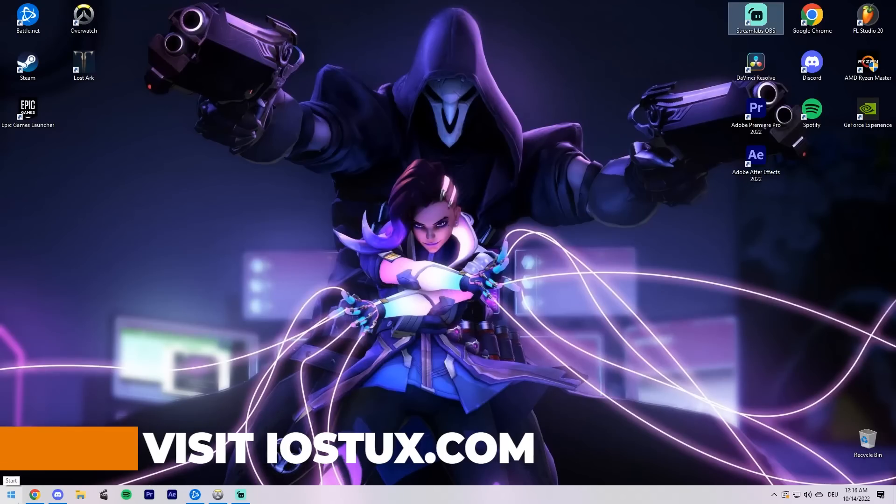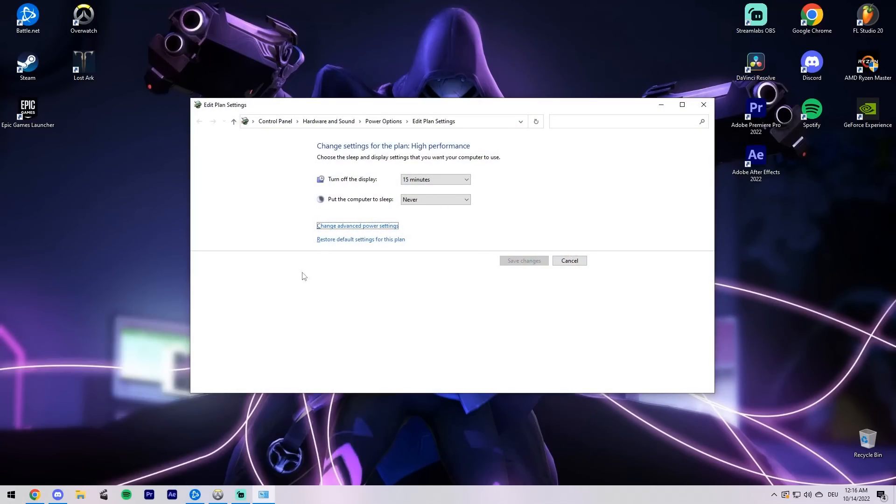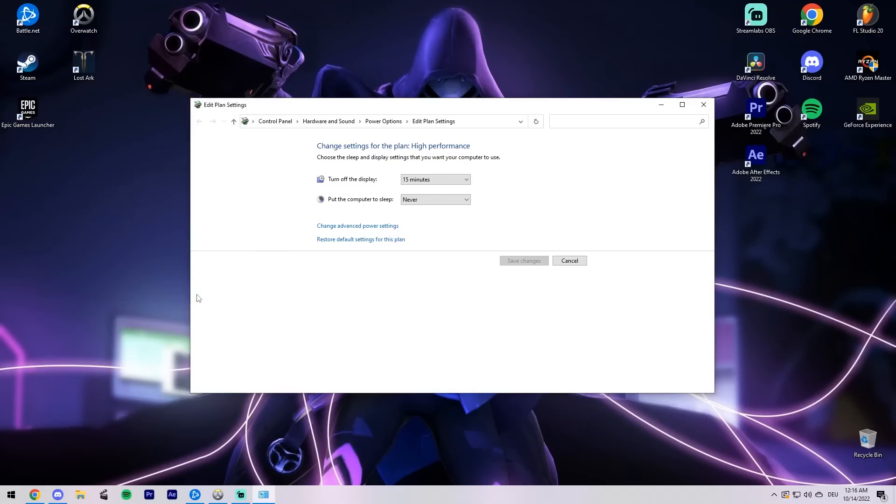Power plan. Open your Windows search, type in 'edit power plan' and select the high performance power plan. This disables some energy saving features such as core parking or CPU throttling, which can help with stutters and low frame rates.